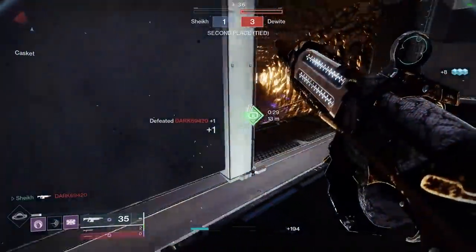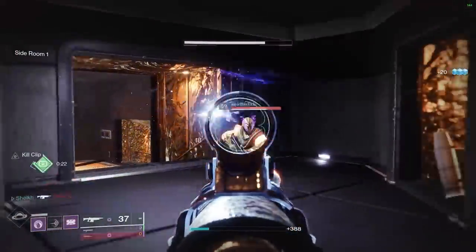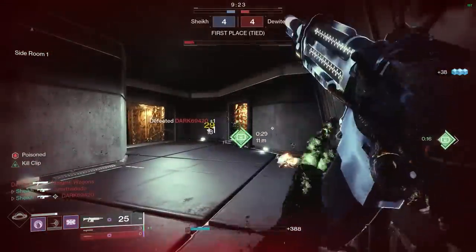But anyway, going back to the gun — Zen Moment is just fantastic on auto rifles. It basically gives the gun no recoil. So even if you don't have a 100 recoil direction stat, if you have Zen Moment you are big chilling. Land your shots and you will see exactly what I mean.